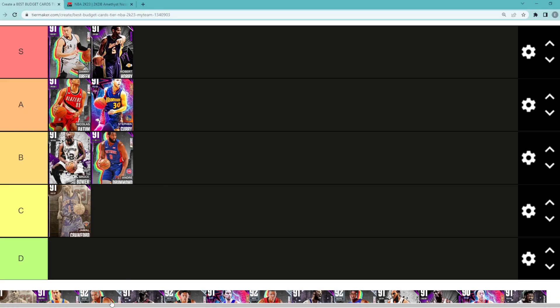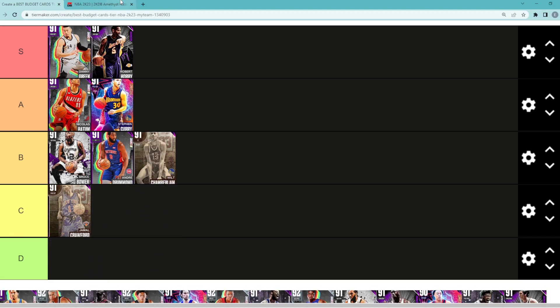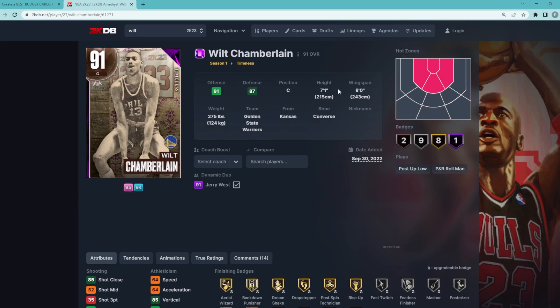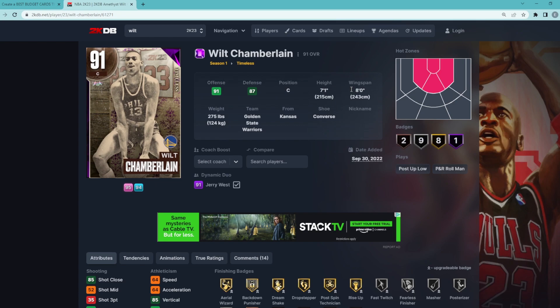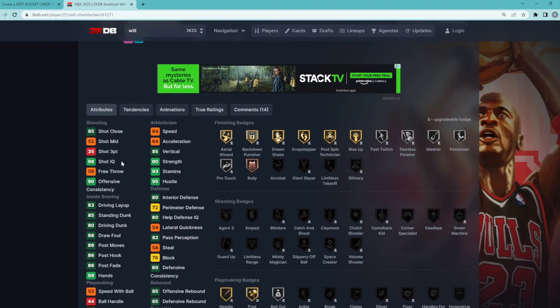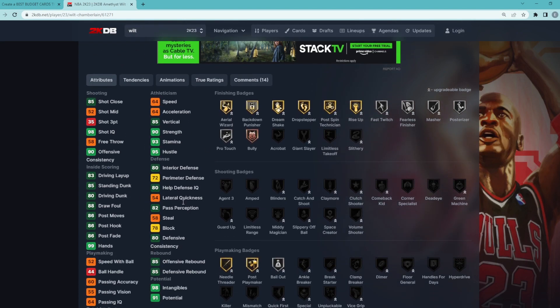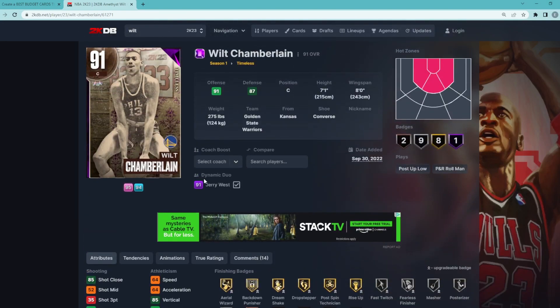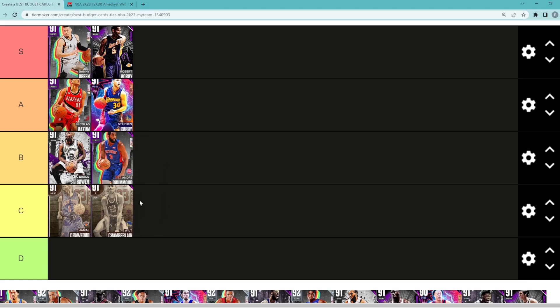Amethyst Wilt really depends on the person. If you like running inside centers, he's still gonna be Wilt Chamberlain with that great player model and 8-foot wingspan. But at 7'1, his speed is way too slow — 64 speed — obviously can't shoot threes, and his defense isn't the best. The player model and wingspan make up for some of that, but I'm debating C tier for him. I think Drummond is probably the all-around better center option.